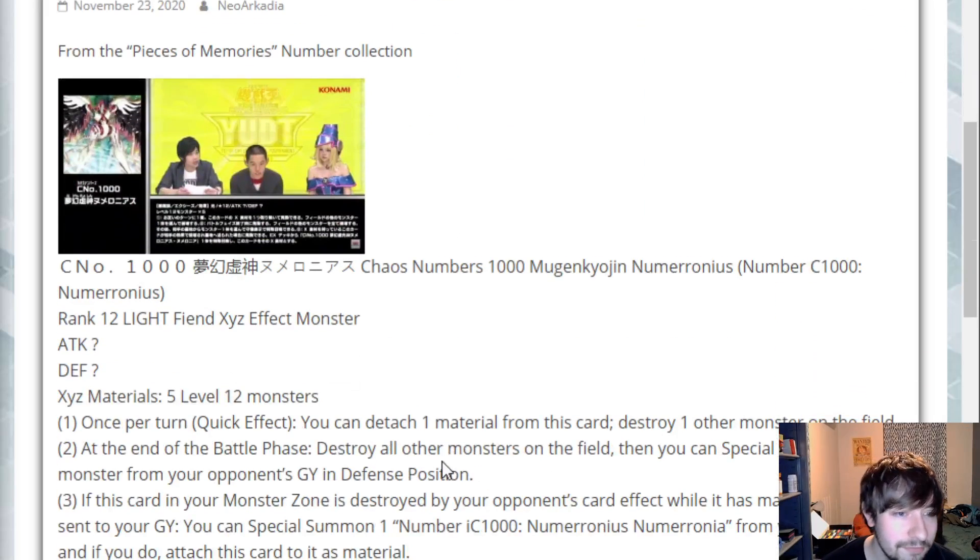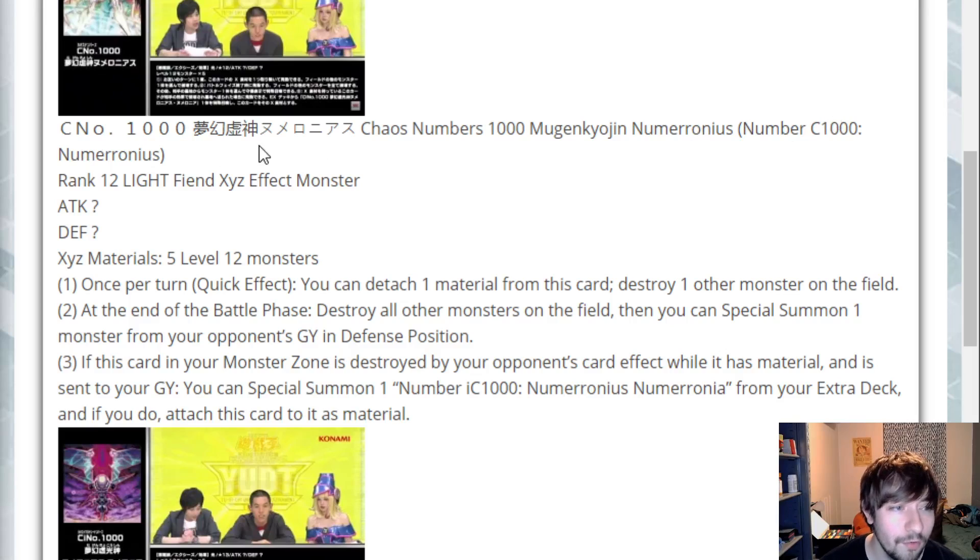Starting off first, we have Number C1000 Numeronious. This is a rank 12 light fiend XYZ effect monster with question mark attack and question mark defense. Its materials are five level 12 monsters. Seems like a rank-up monster to me.